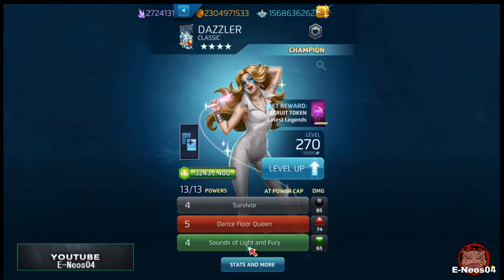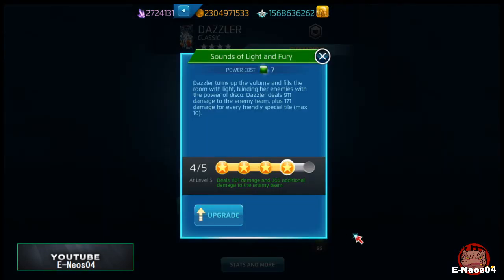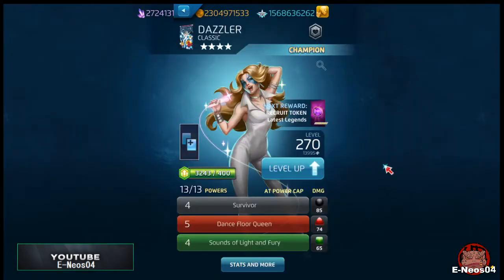We're probably gonna end up keeping red at five. Her green, cost seven, is 'Sound of Light and Fury' — Dazzler turns up the volume and fills the room with light, blinding enemies with the power of disco. She deals 911 damage to the enemy team plus 171 damage for every friendly special tile, max of ten. We're gonna keep green at four and black at four, so we're taking her at four-five-four. Let me know if you guys have a different spec and why.